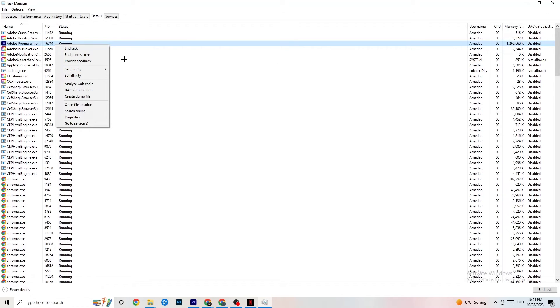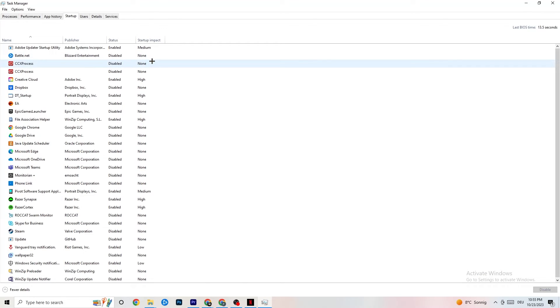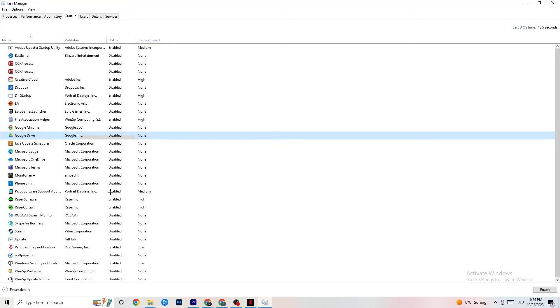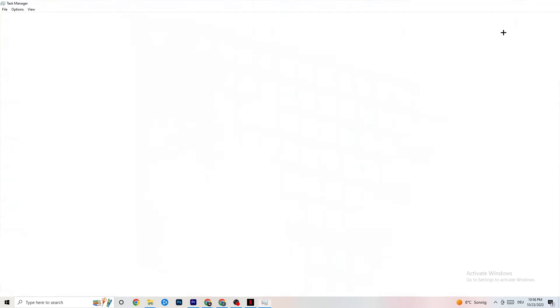Finally, go to the Startup tab in Task Manager. When your PC starts, many apps launch automatically and run in the background, reducing overall performance. Right-click every app you don't want running at startup and select Disable. Do this for every unnecessary app to reduce CPU and GPU usage in the background.